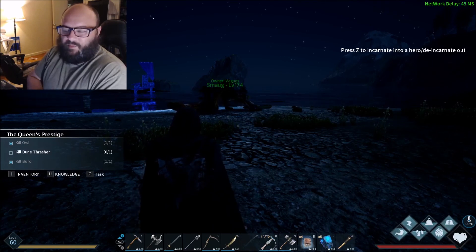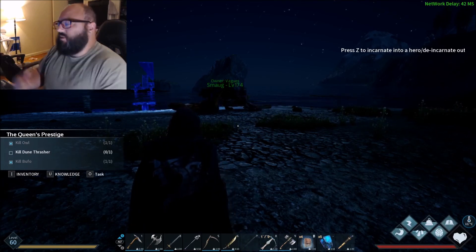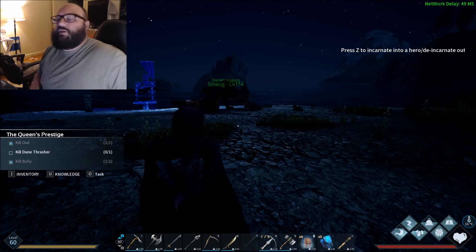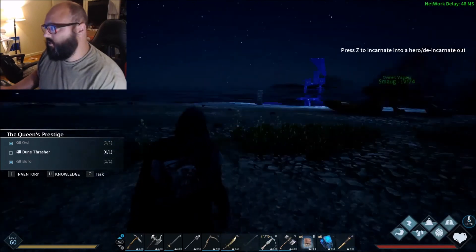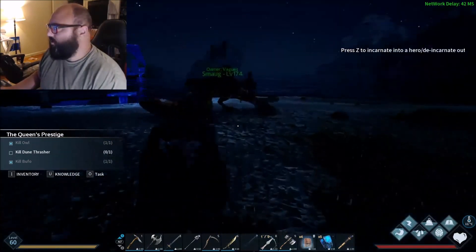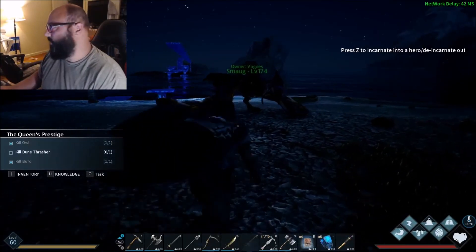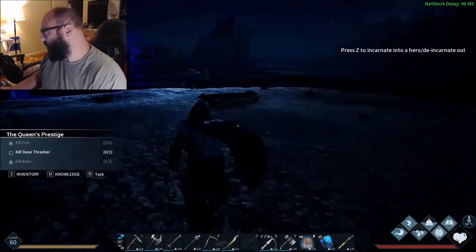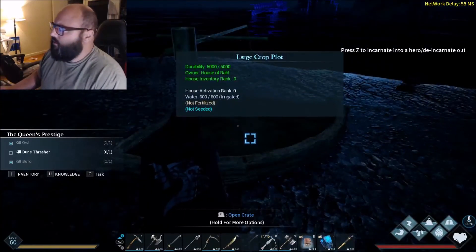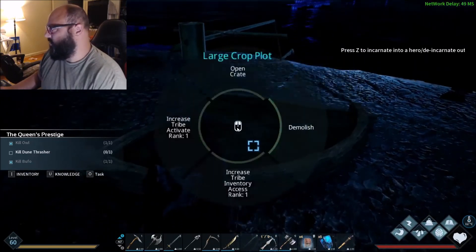I want to try to farm some water cores — it took a long time before, but now with the two-times gathering rate I might try again today. It might be better to just farm water cores. Anyway, I'm going to grow some, and if I decide to grow something else it's not a big deal — I'll just have more plots.